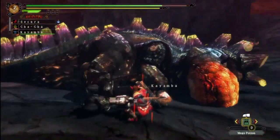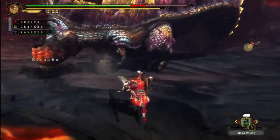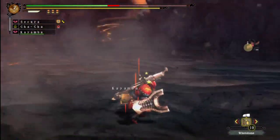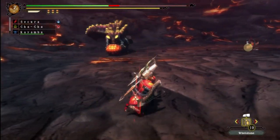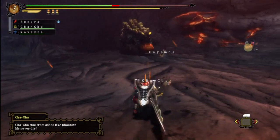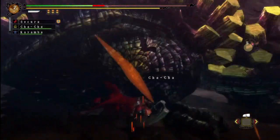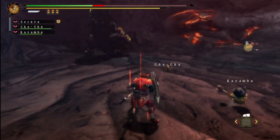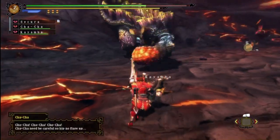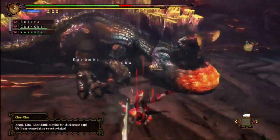Wail on his exposed tummy a little bit. As far as the fight goes, he's really not at all different from the regular Urugan - the stench attacks are pretty much all that's different, and he can sometimes chain his rolls or rock throwing into a chin slam immediately. That's really about it. I do like his color scheme though - that bright red chin, it's like he's been dipping it in lava over and over.